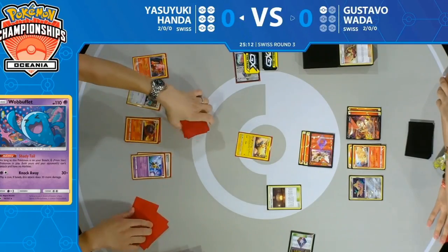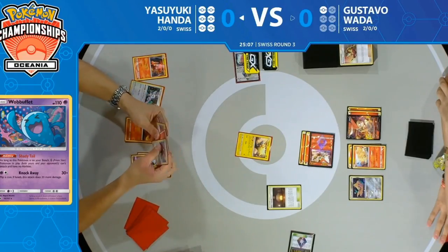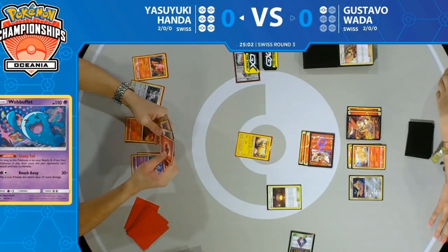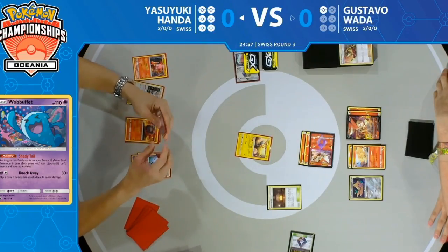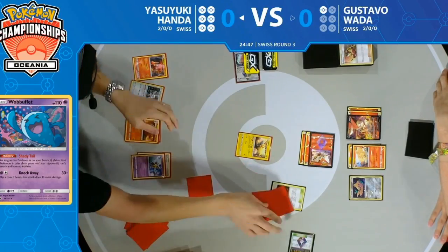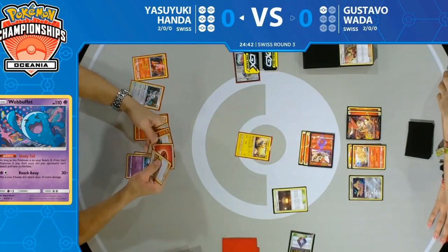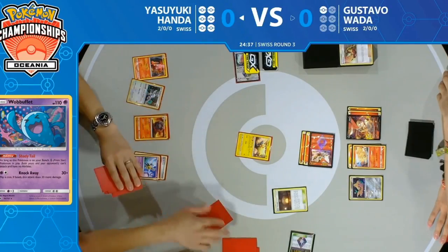With the way Yasuyuki's hand is shaped right now, I don't know if he's going to be able to get the Lillie's Poké Doll into the active spot. He might be forced to retreat the Mareep — but he still does have the Air Balloon. That was the biggest concern: he needs the energy attachment for the Magcargo GX but also to retreat. Air Balloon coming in big.